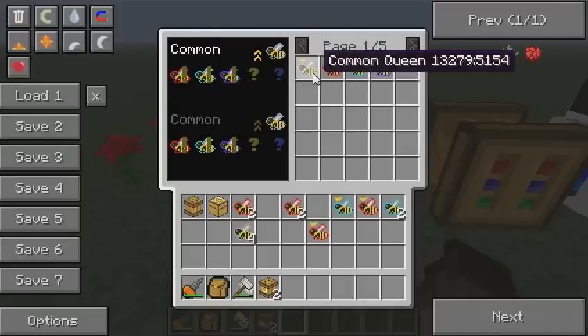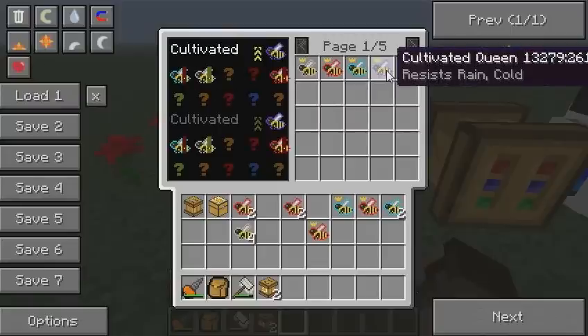Let's see the menu for the common. I bred the common with meadows, forest and cultivated, and each time they gave me a new breed of bees. Now I need to breed the common with some other new species to obtain something new. For the cultivated, again I obtained something new with each and every one of those.